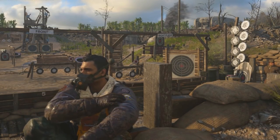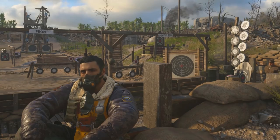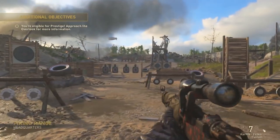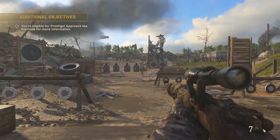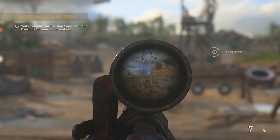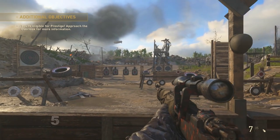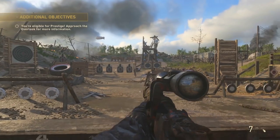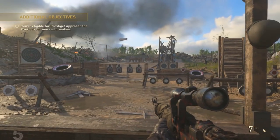Once you've got your custom class and sensitivity set up, I'd recommend heading over to the firing range in the headquarters. Get used to that sensitivity by scoping in and dragging over to a target. Ideally when quickscoping you want to scope in as close as possible to the target, but there will be cases where you have to drag your scope a little to correct your aim. If you're having trouble, consider lowering your sensitivity — six is already kind of low, but if you're above six you'll want to lower it.